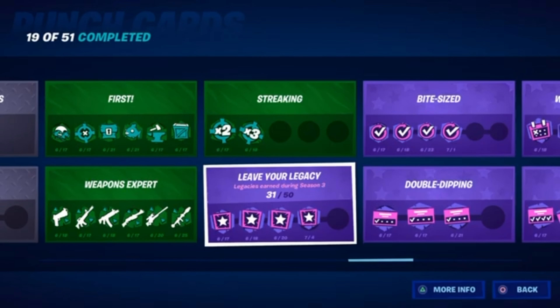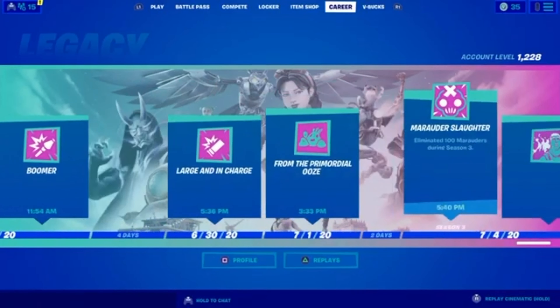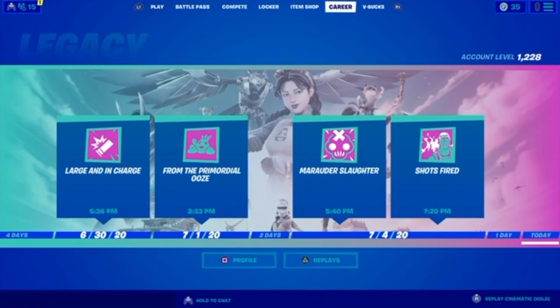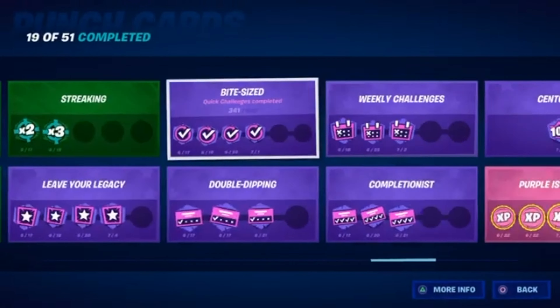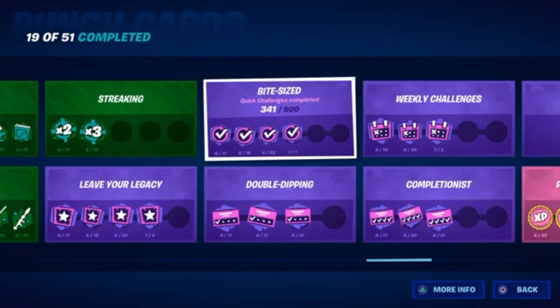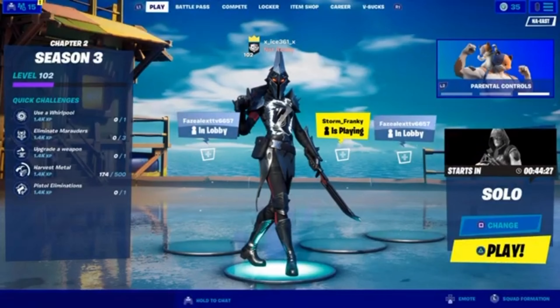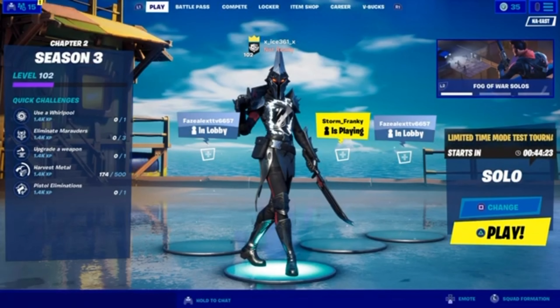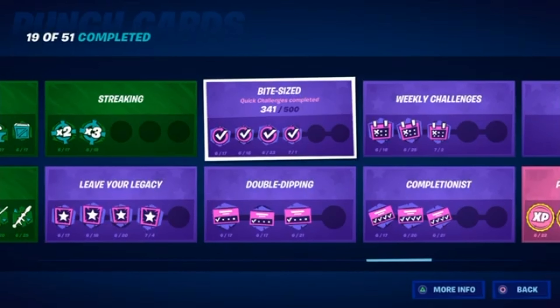This one is really easy — it's called Leave a Legacy. These are the legacy achievements you get for doing various things. I'll make a video on that soon since I only have 31 and I know there are a lot more. Once I find out what the rest are, I'll make a video on how to do that one faster. This one is to just do quick challenges. You can find them on the home screen right under your level. They're really easy challenges like use a whirlpool, eliminate marauders, upgrade a weapon, harvest materials, or pistol elimination. They're really easy and you have an unlimited amount per day, so you could do a ton all at once to get this punch card.